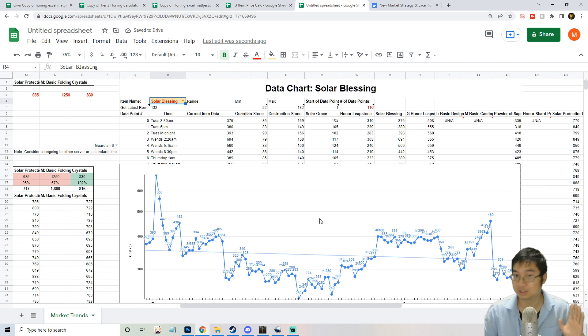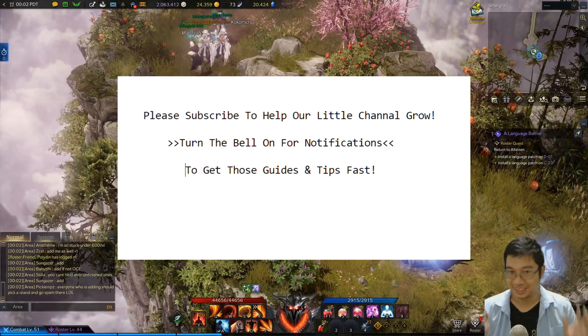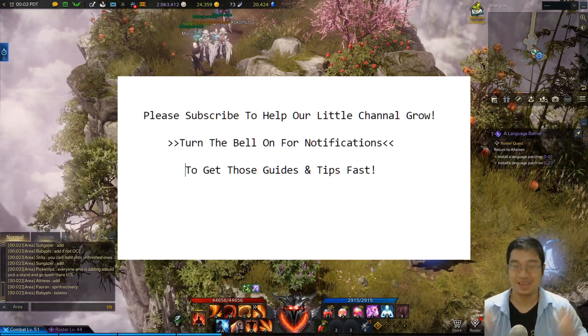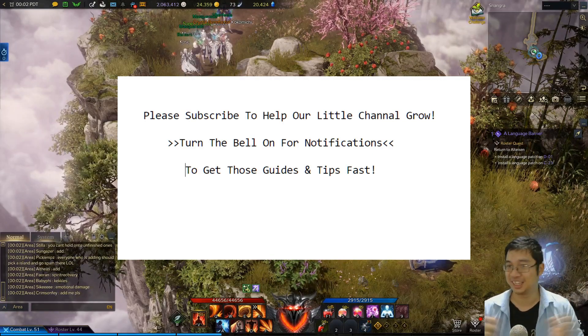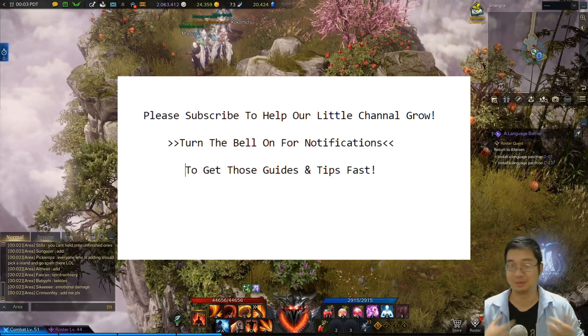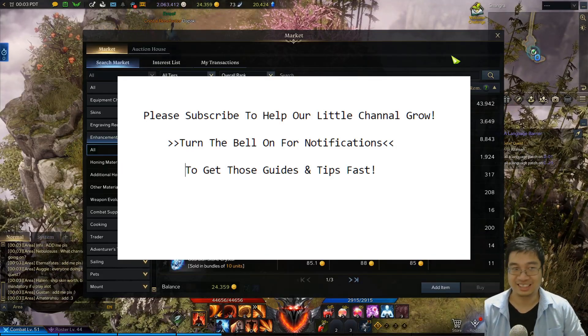You don't have to follow the exact values since server numbers differ, but you can use my Excel for general guidance even without entering your own data. In future videos I'll try to make a calendar list telling you what time to buy, what time to sell, to make it even easier to profit as a free-to-play player. If you haven't subscribed, make sure you do — I'll be sharing lots of guides and tips. Let's have a great time in Lost Ark!